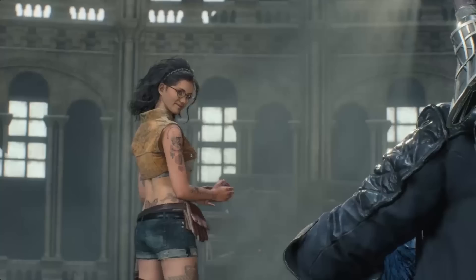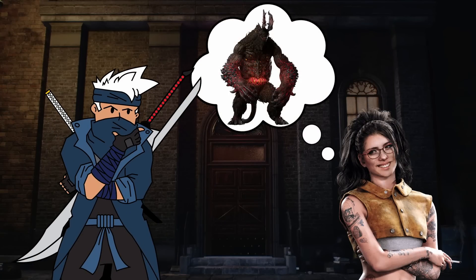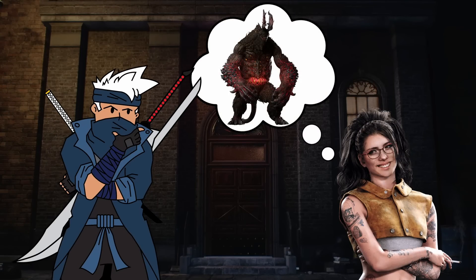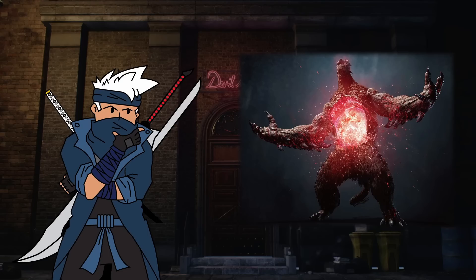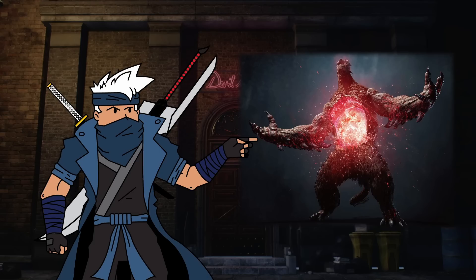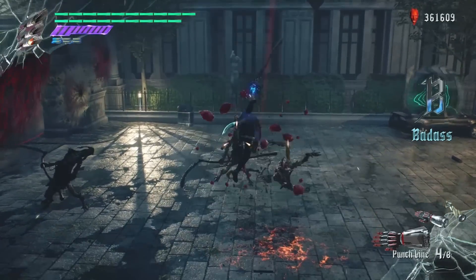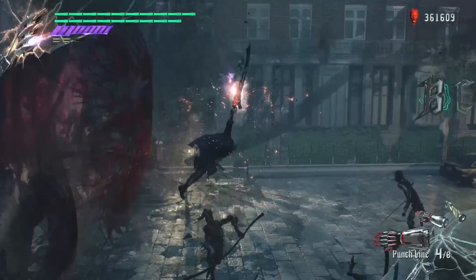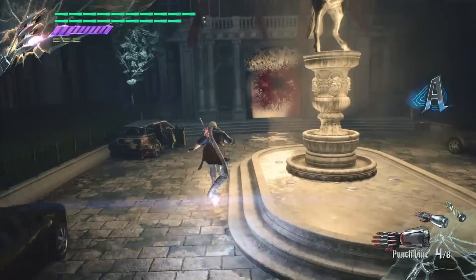Then we have Punchline. This was created with inspiration from the demon Nero fights at the beginning of Devil May Cry 5, Goliath. This demon's stomach is also a huge mouth that is able to eat all sorts of objects, then spit them back out with devastating force. The Punchline was designed with a propellant combustion mechanism inspired by Goliath and is able to provide a rocket-powered punch. Nero can literally ride and fly it around.